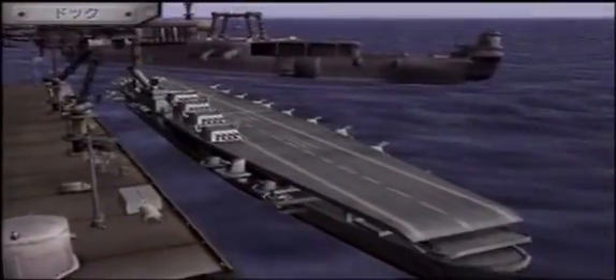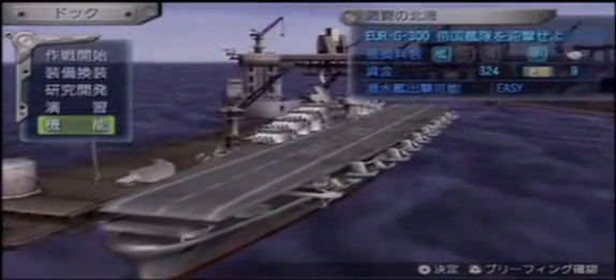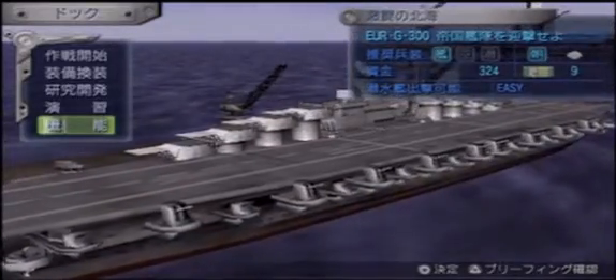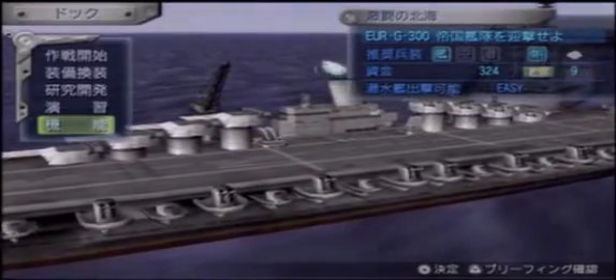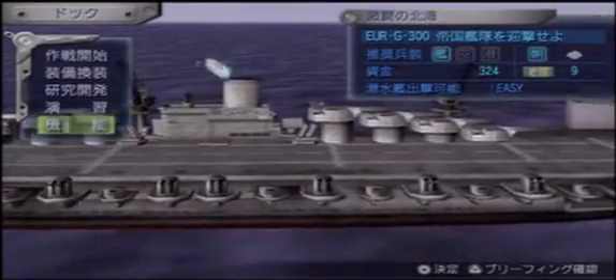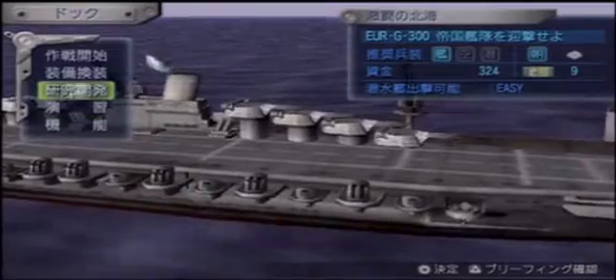Hey guys, welcome back to Warship Gunner 2 Portable. Last time we did mission 290, which is a submarine mission about going around trying to find the super weapon's engines - namely Dual Craters' engines - because they're still emitting some noise. So we went and looked for those, found them, and there was some weird video glitchiness last episode. I apologize for that, hopefully it doesn't happen again.